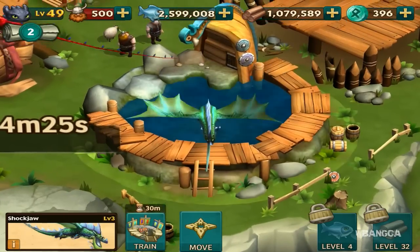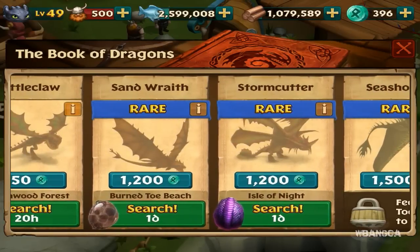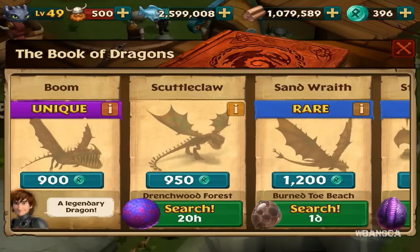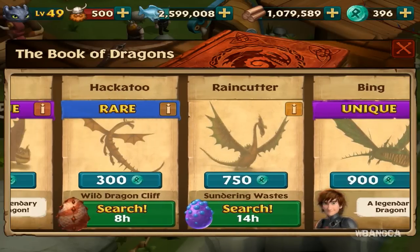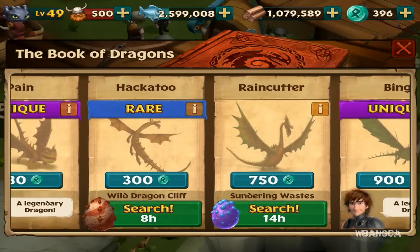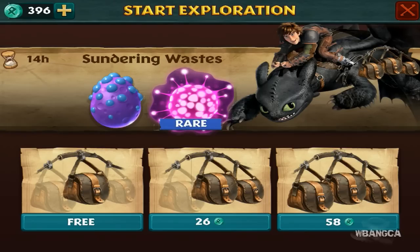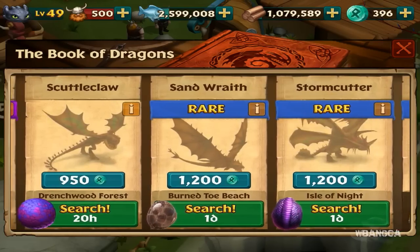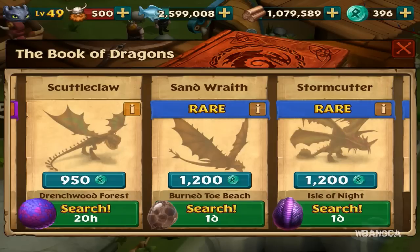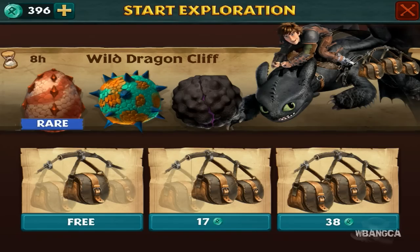The Shock Jaw looks kind of dorky in my opinion. Let's go back and send Toothless to search for some dragons. We can't search for those, so let's search for this one — it's eight hours. This will give you a chance at getting these two dragons as well as the rare one. This one only allows you to get one type of egg, while this one allows three types of egg.